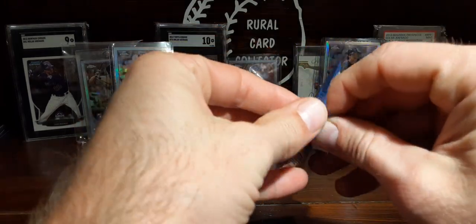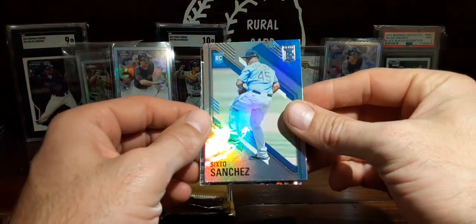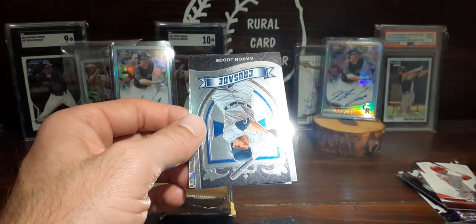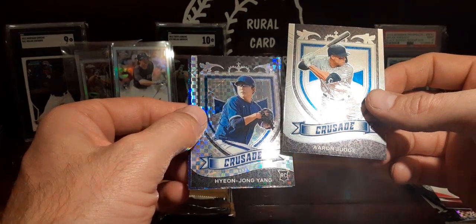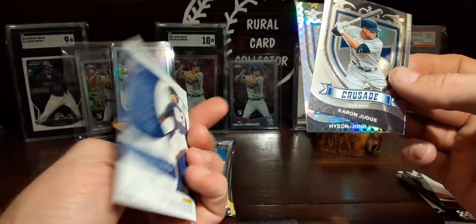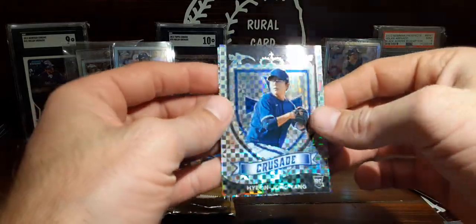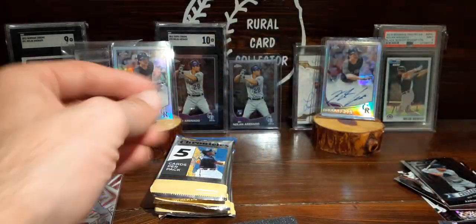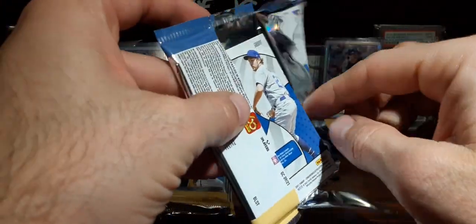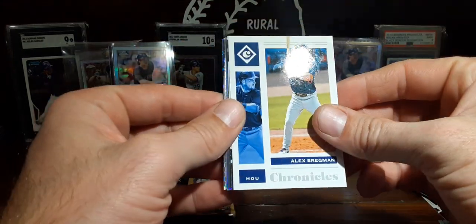Alright, last one here, last one of this box. Sixto — pretty looking card. Another Mike Trout. Aaron Judge Crusade. We've got a Yon Yang. And a Debbie Garcia's our Revolution there at the back. That checker pattern Crusade is pretty slick. I think that Trout is probably our best one so far. That card may be rare now — you may never see a baseball diamond again.